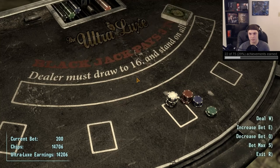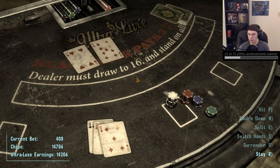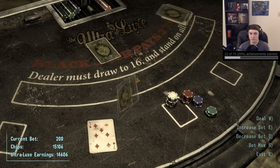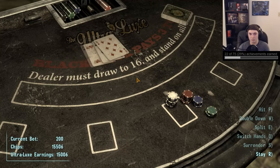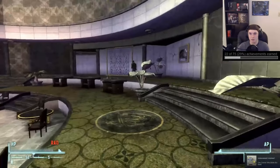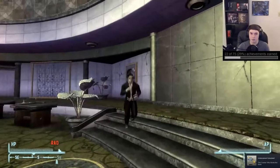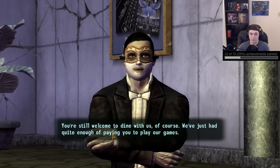Then the last of those is 'The Courier Who Broke the Bank' for getting banned from all of the Strip's casinos — the Ultralux, the Tops, and Gomorrah. You'll need to win certain amounts of chips from each of those casinos to have them ban you: 15,000 at the Ultralux, 10,000 at the Tops, and 9,000 at Gomorrah. The way to make this a little bit easier is to raise your Luck stat as high as possible by choosing to have it high at the beginning of the game, wearing Naughty Nightwear from Mick and Ralph's, and getting Luck implants.